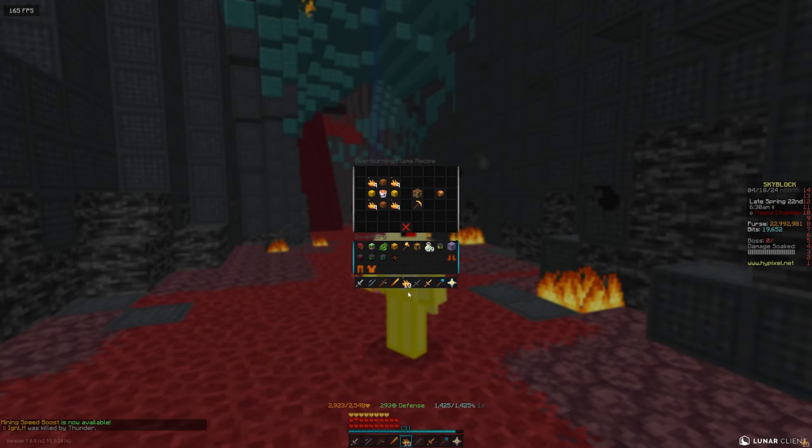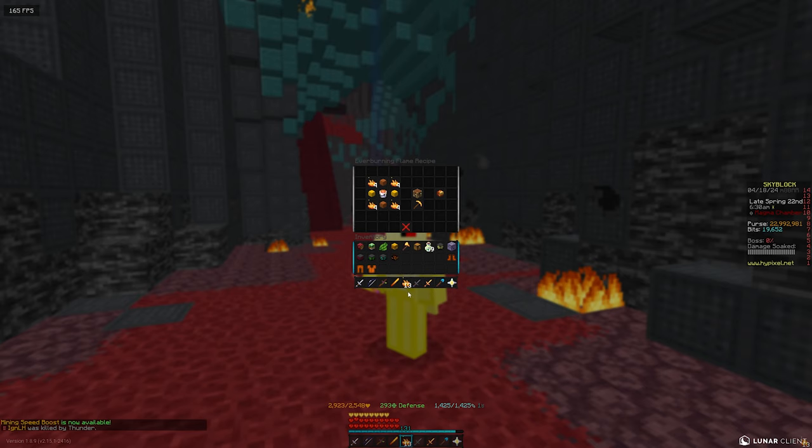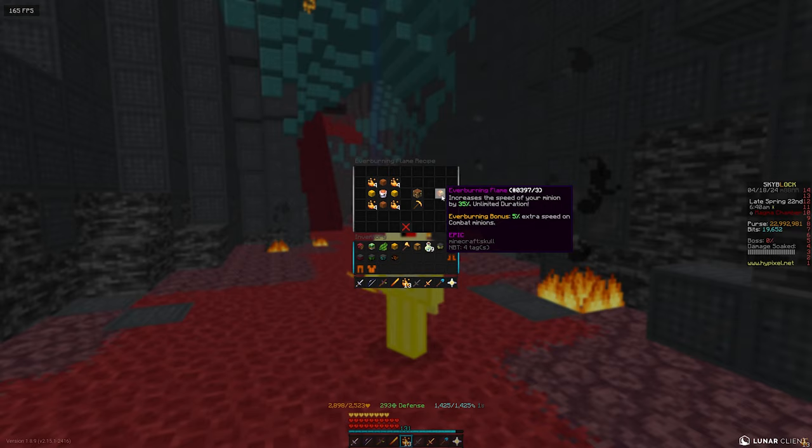This method is performed in the nether — we'll be getting flames from cinder bats and we'll be crafting up the ever burning flame. The ever burning flame is a pretty useful item as it increases minion efficiency, so it's pretty popular for people to buy.